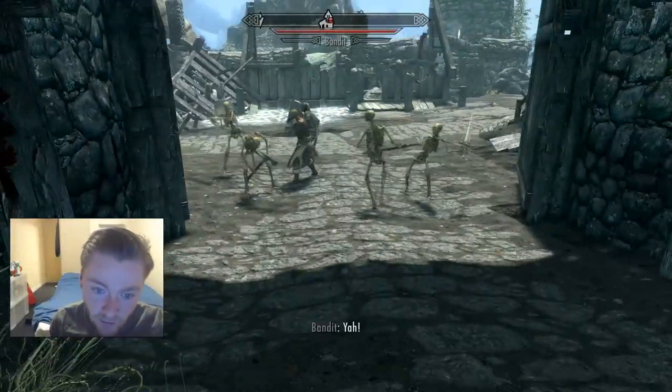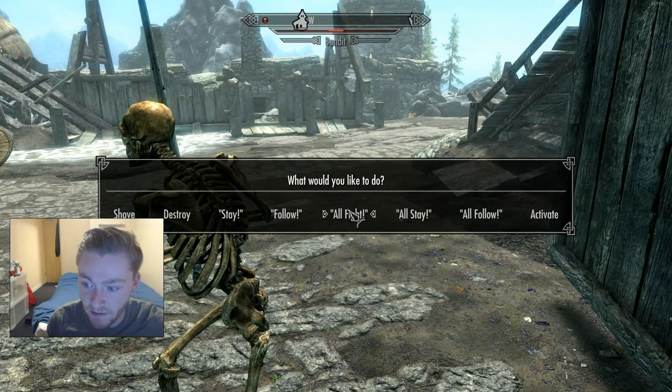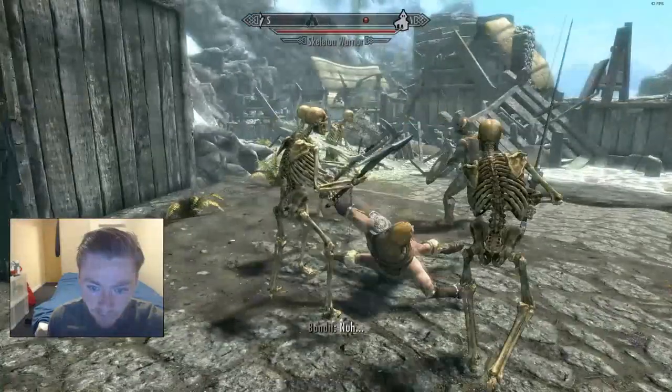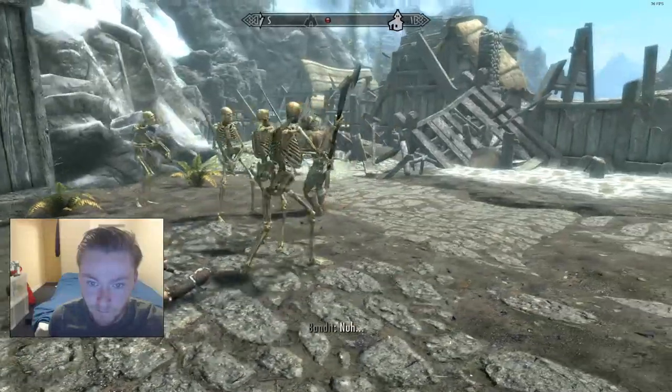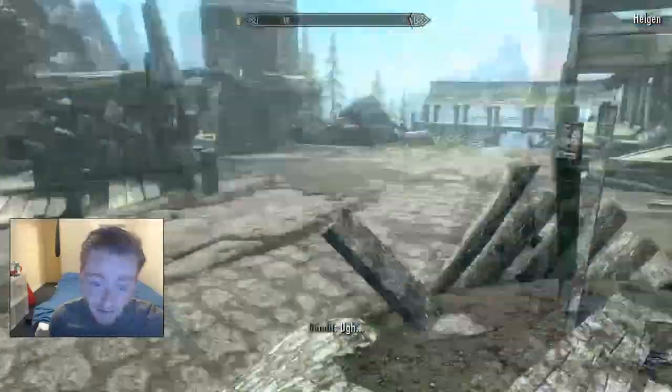Now I'm going to show them in combat. You can actually command them — if you go up to them and press E you have options: follow, stay, fight, and shove. I think shove just moves them out of the way if they're in a narrow corridor. If I click fight, they will automatically all fight. As you can see they're knocking out these bandits. It's pretty dope.